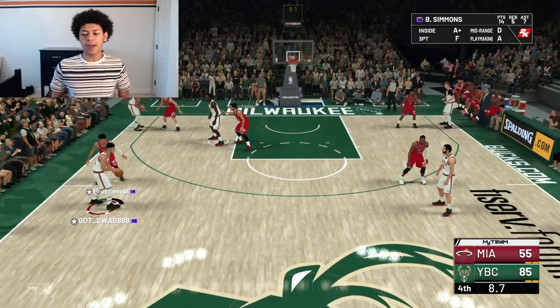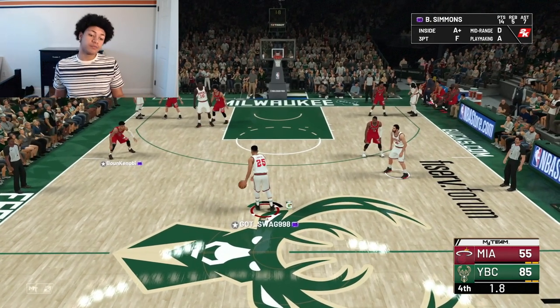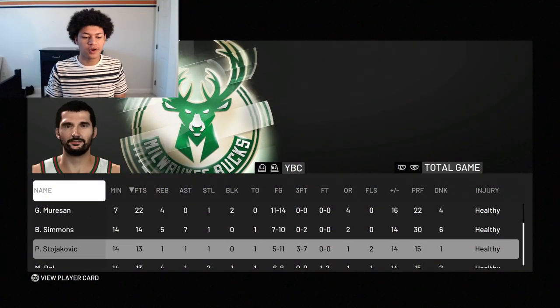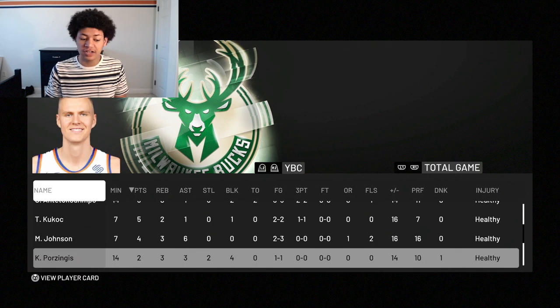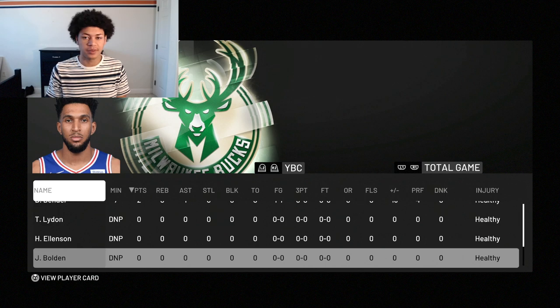With three minutes left and a 30-point lead, it's safe to say this game is all wrapped up. We're going to walk out with the W — GG to my opponent, he played a good one. I'll just dribble off the clock to show my respect. Final stats: George Muresan finished with 22 points, Simmons 14, Peja 13, Manute Bol 13, Giannis 8, Kukoc 5, Magic Johnson 4, Porzingis 2, T-Mac 2, Bender 2. The three bronze players did not play.